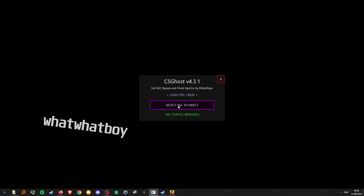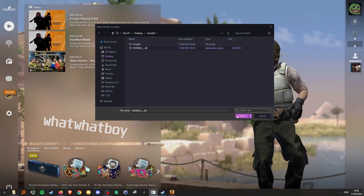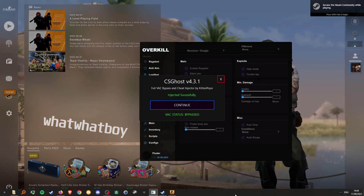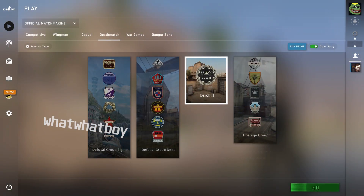Now it will ask you to select a DLL. Go to your location where you put the DLL, press on overkill.dll, press open, and then CMD will attach to the CSGO process. And there you go, this is Overkill right here.